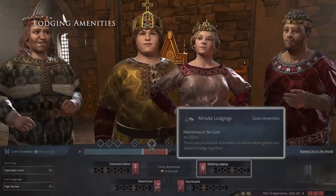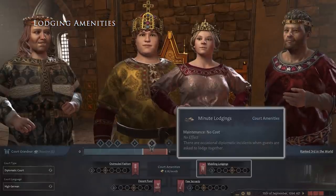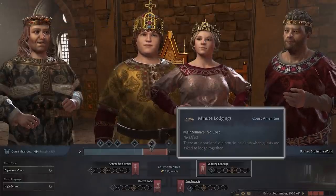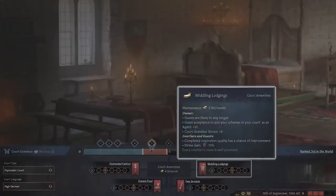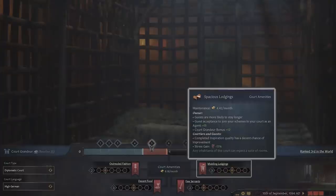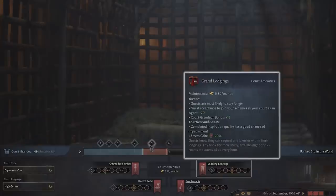Having eaten their fill at a feast, your guests and courtiers will need a place to lay down their ham hocks. If you put them up in higher quality lodgings, these guests will become more receptive to your schemes. But if you send them to a dank room with little more than a hay bed, your guests will understandably leave your court rather unsatisfied.